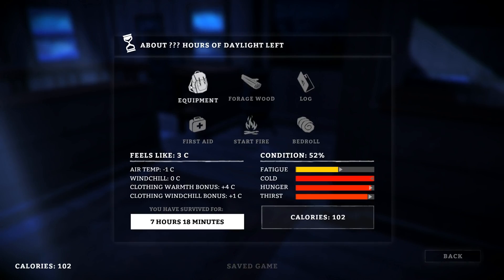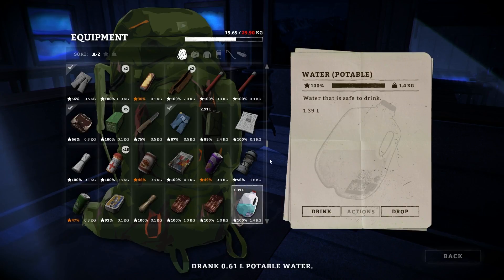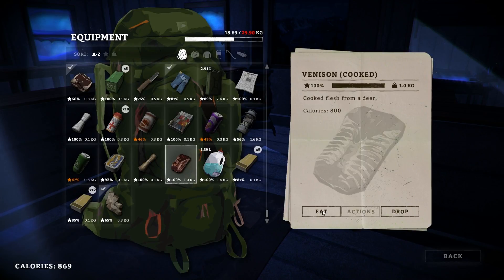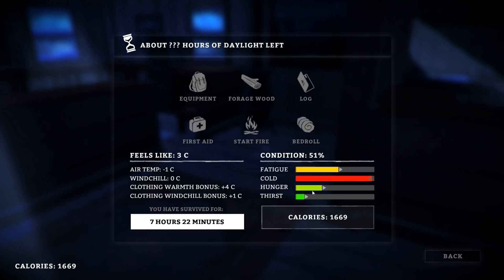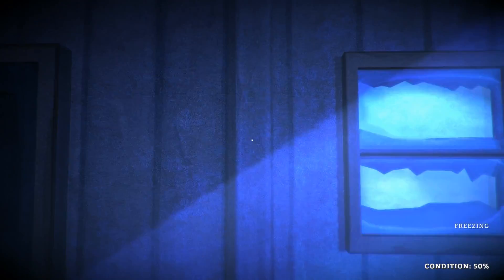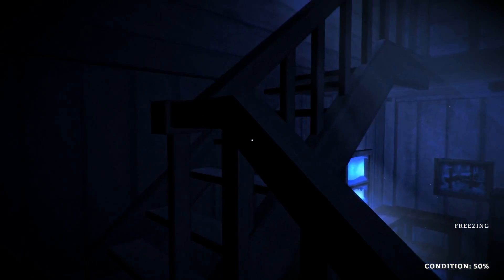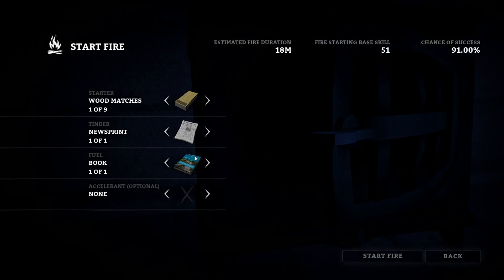Now we need to eat and drink. Let's go to our equipment. We're going to have some water, then go ahead and eat. Nice — 800 calories almost. Now we're going to go back and check. We've got our hunger and our thirst — our fatigue's a little high. Because our condition is so low, I'm thinking we should probably warm up and start thinking about going to bed for the evening. Let's come in here, go to the wood stove. It gives us a 76% chance of starting a fire.